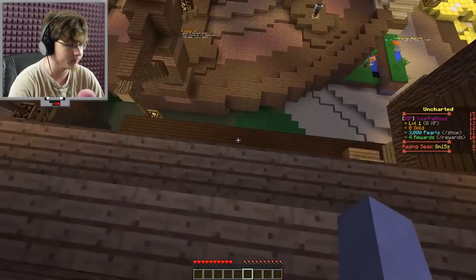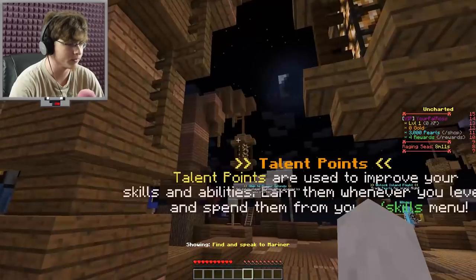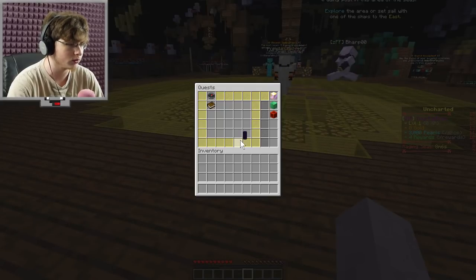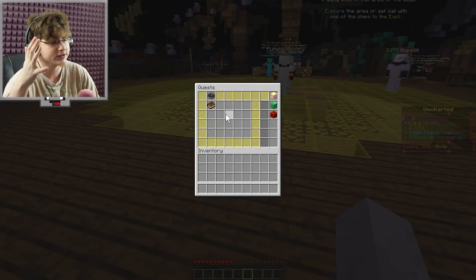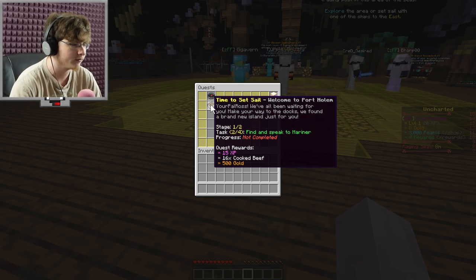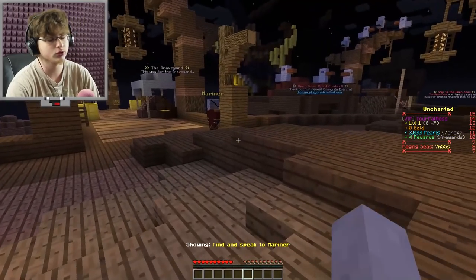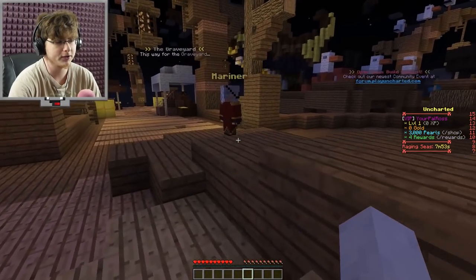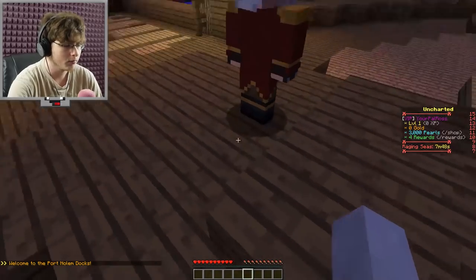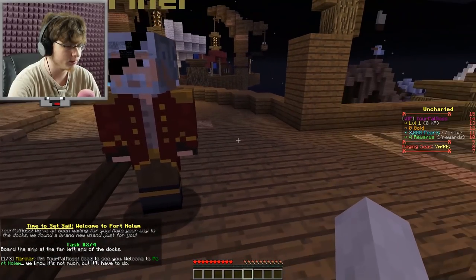I'm actually going to be hopping straight down — there we go, I made it. It starts you off at the beginning where you get quests, is the best way to put it. So 'Sailing Home' is the first one — we have to find the mariner. It gives you this little trail, which is neat. I was trying the other day and kept getting lost, and then they added the trail — thank you guys so much, it's been helping me not get as lost.